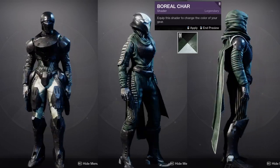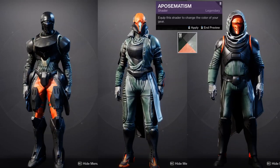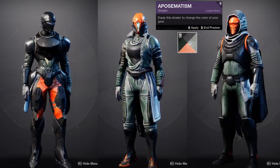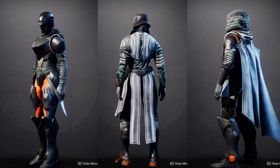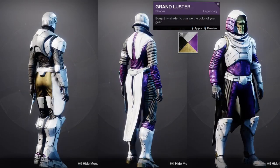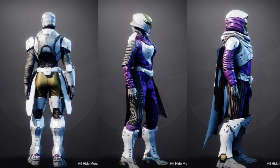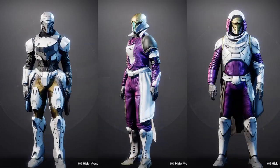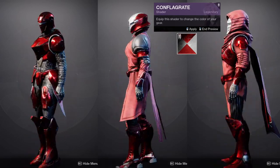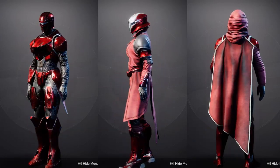There are pieces I would definitely wear: the Hunter cloak, the Hunter boots, the Hunter chest piece — those are definitely things I'd use. The Warlock helmet is something I've worn as well, since the blue element doesn't change color, and I pair it with shaders that have a blue look. The only class I don't use much is Titan, because the armor is just too simple — the simplicity is a little too much for me.